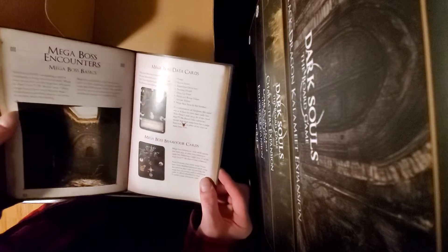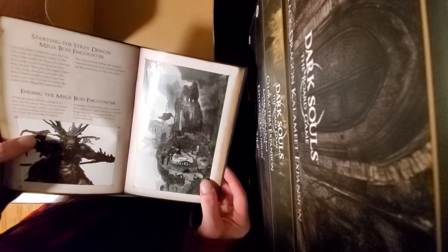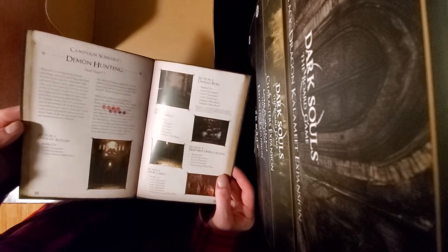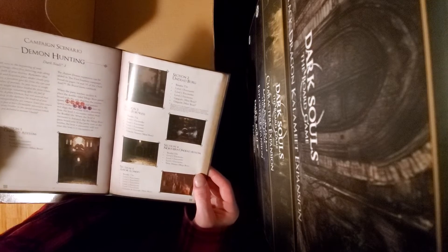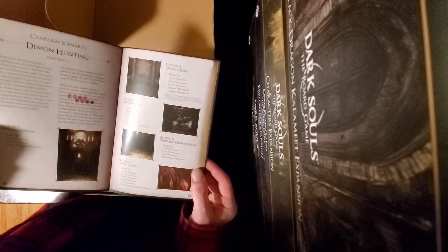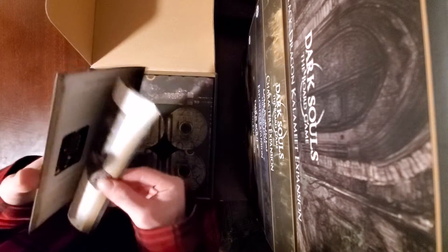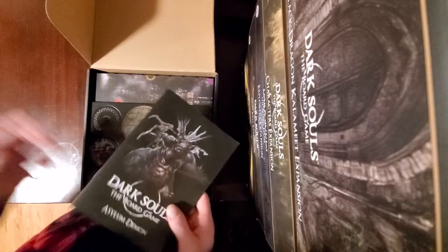Talking about level four encounters, the boss tactics, and how they work, as well as the Stray Demon. Then here on the end, you got a campaign scenario with five sections. You start with the Undead Asylum, fight the Asylum Demon as a mini boss, move on to the Undead Burg, do the Gargoyles, move on to Sen's Fortress for the Titanite Demon, Northern Undead Asylum for the Stray Demon mega boss, and then you go to Anor Londo for Ornstein and Smough. Now there's multiple ways this game can be played — either using campaign scenarios like this one, or totally custom, however you want to play it.